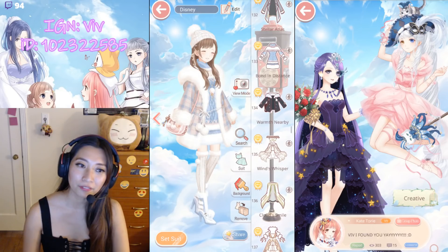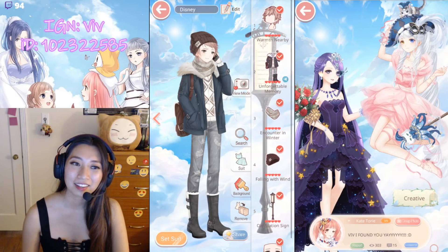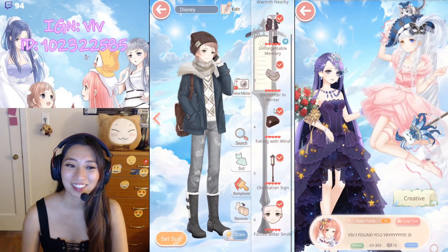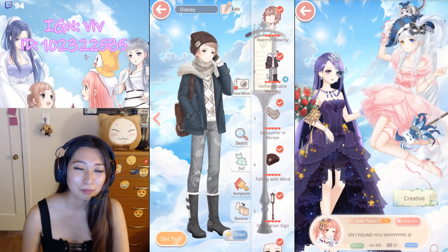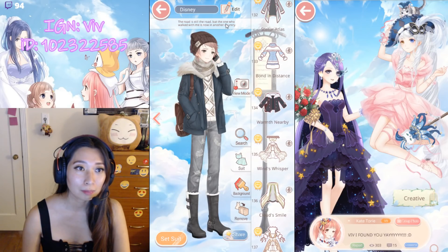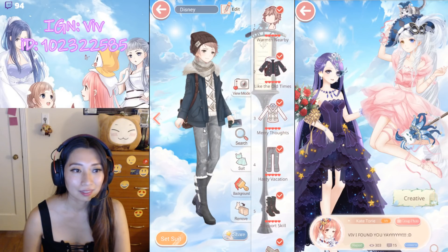And then Bond in Distance — the original pose with her hands down. And her boyfriend would be Warm Nearby. I feel like this boy and the other girl are like new couples — they're so in love with each other. Certainly not like how me and my fiancé are — me and my fiancé have been together for seven years and we are so used to each other. So Unforgettable Memory — this has a volume icon, so he talks too: 'The road is still the road, but the only one who walks with me is in another country.' So it's a long distance relationship.